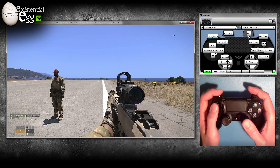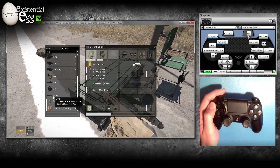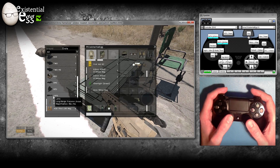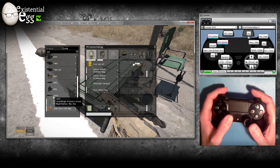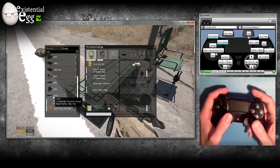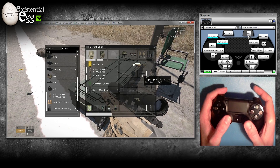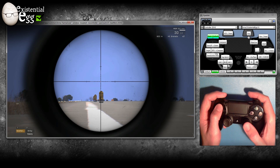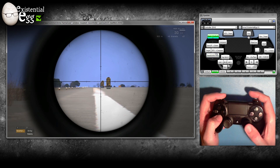Up and down in the modifier is for scopes — let's change my scope on the gun. When I hold in the modifier, I can see 600, 700, 800 meters — that's my zeroing for the scope. Hold up would be zoom in, hold down would be zoom back out.